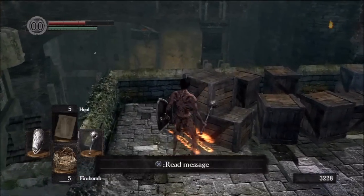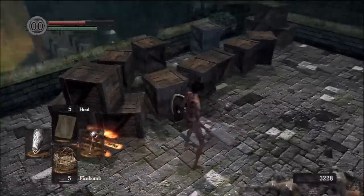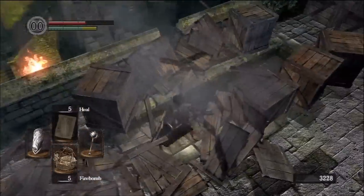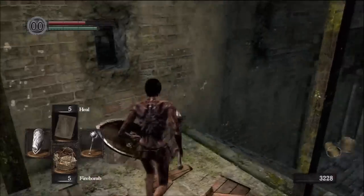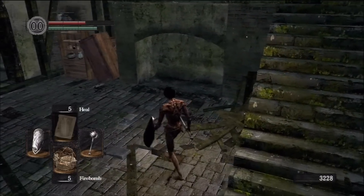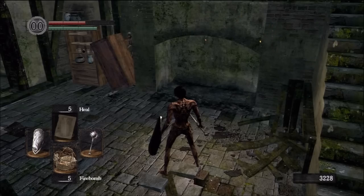This is the area I did not show in the last video — the second secret area in the Undead Burg. You can roll through these crates or hit them with your weapon to expose these stairs. When you walk down here, proceed with caution because there are 2 different doorways. There's a set of shelves in the back where a hollow with a battleaxe is hiding.